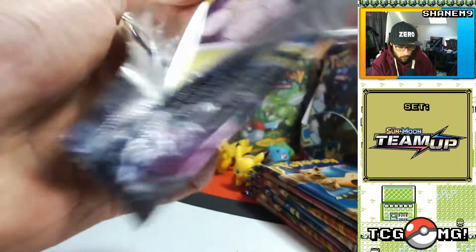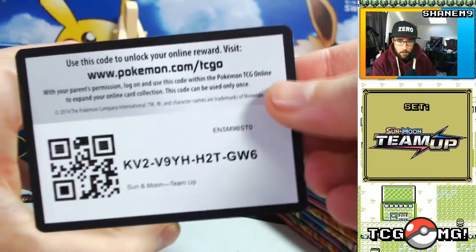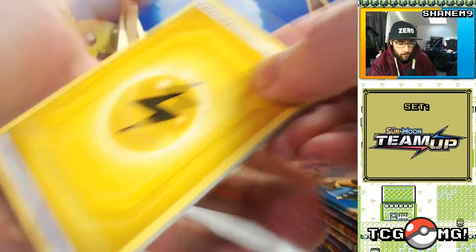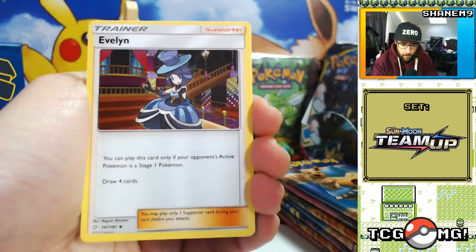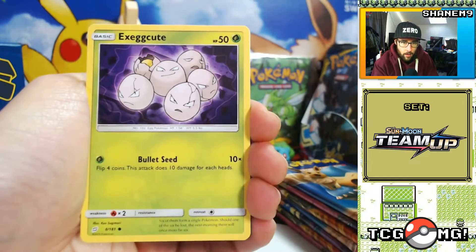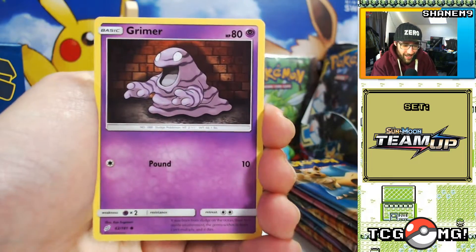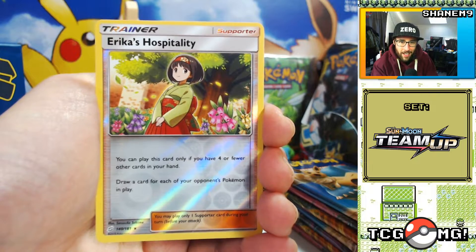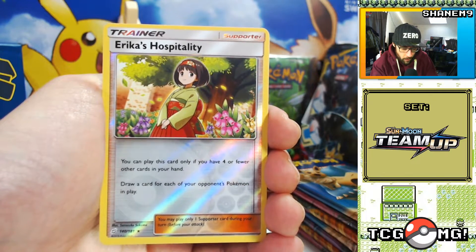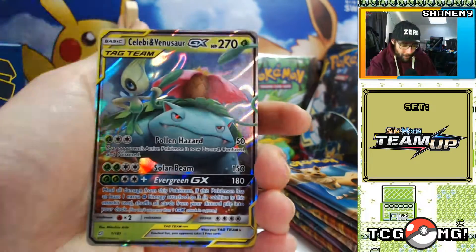Pikachu and Zekrom! Pack number two. Wait — don't spoil the ending. It's four from the back, not one from the back — I think Japanese packs are one from the back. We did Fairy Rise, remember that? Farfetched, Exeggcute — we got Ferroseed.